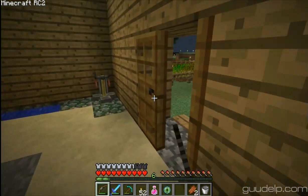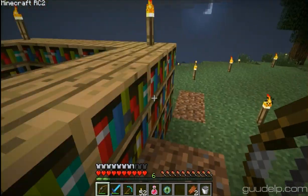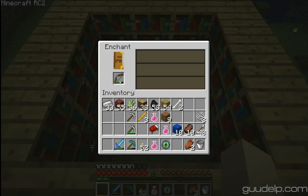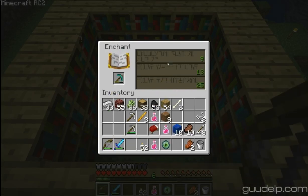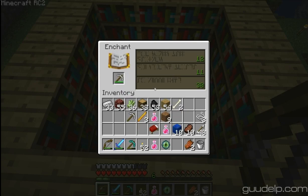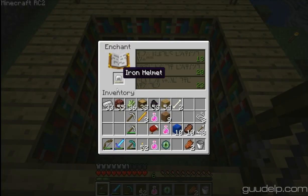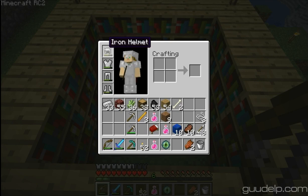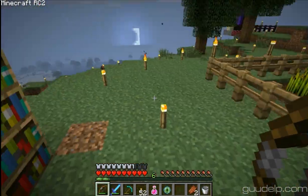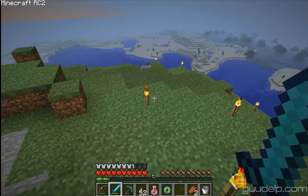I wonder if I should stick something on this pickaxe too. I might as well, right? I wonder if you can enchant it now that it's got durability. Nope, can't put anything on there. I thought there were lower level enchants than that, I guess not. What about armor? Yeah, I don't know. So I got Smite level 3.